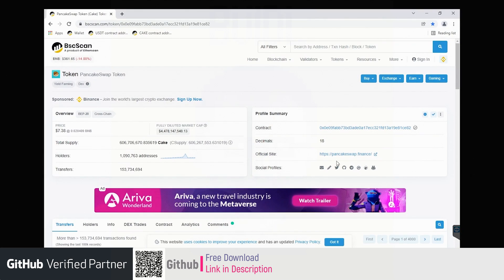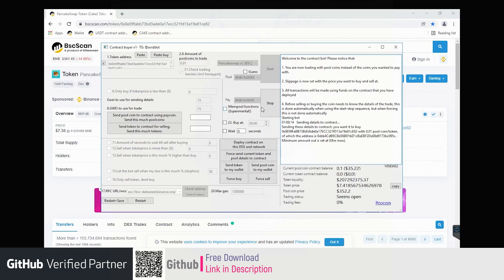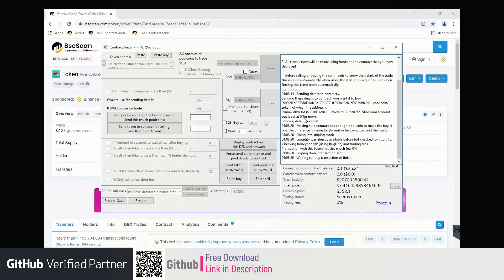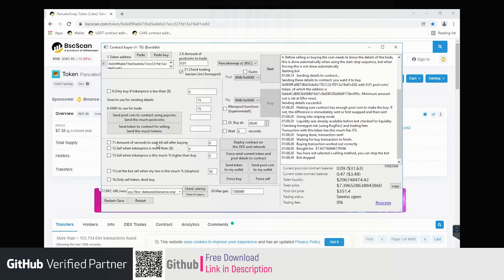Let's trade now. We will pick the CAKE token address here and pass it into the bot. We have to select the amount that we want to buy, set the gas to use for sending details and the gas to use for the trade. We set 15 gwei in the bot, then PancakeSwap, the right RPC, and start the bot. Sending details to the contract — sending details successful. Sniping done and the buy transaction worked correctly.